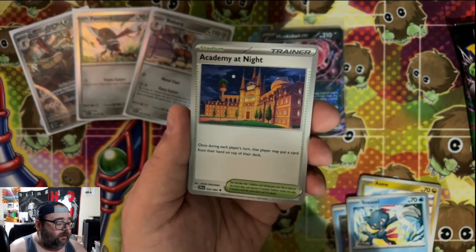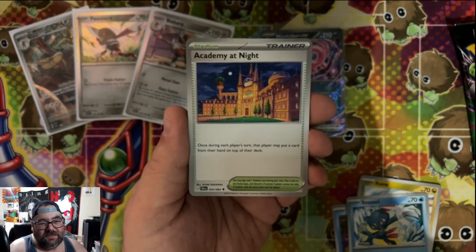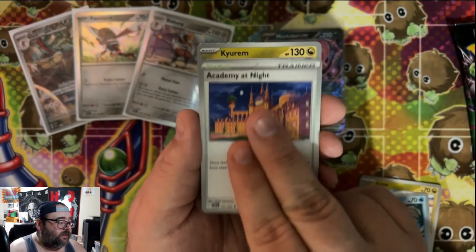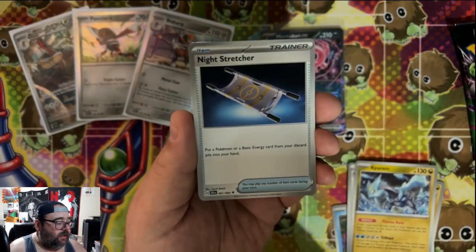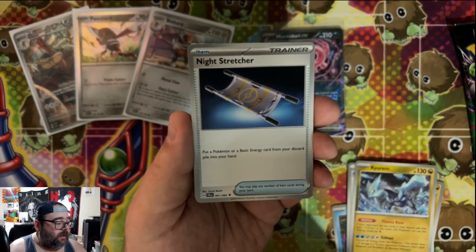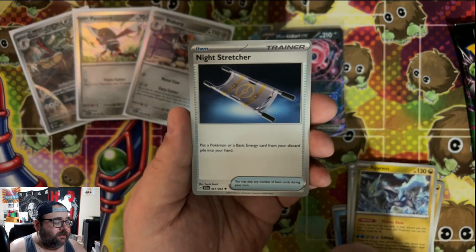Axiou — so adorable! I love the fracture AR in the set; I would love that Academy at Night stadium. 'Once during each player's turn, that player may put a card from their hand to the top of their deck.' I can see that being useful in certain niche styles of gameplay — maybe something where you're milling and want to put cards back — but it doesn't seem like it's for me. We got something shining in the background; it might just be a holo rare, but hopefully something more.